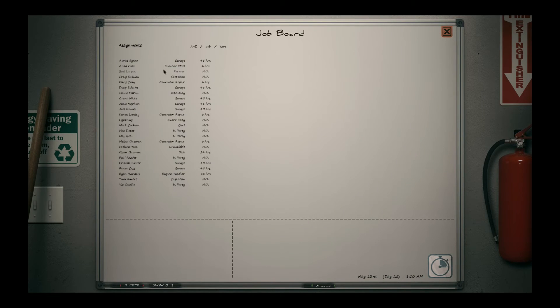Hello, welcome back to my let's play Dead State Reanimated. Start of day 22 - we have assigned jobs. Anita is making a silenced 9mm, which should be good. I have a few people working on generator repair - it's pretty essential that we get this thing running again. The rest of the shelter is working on the garage. Oscar is sick, Todd is custodian as usual, and Elaine does hospitality.